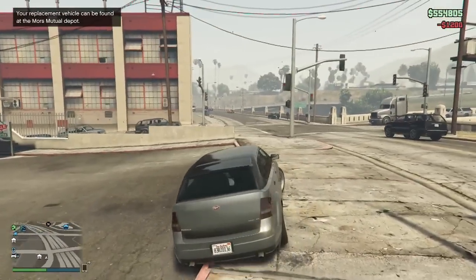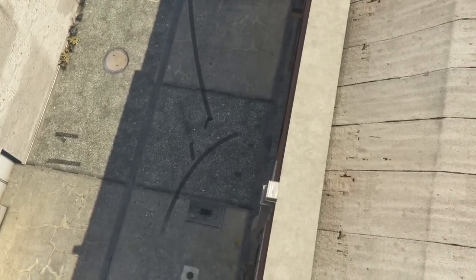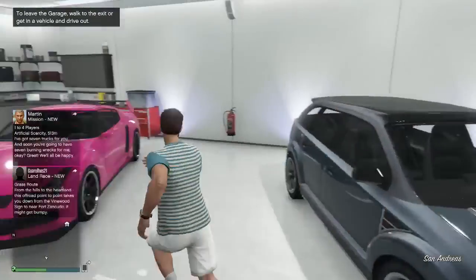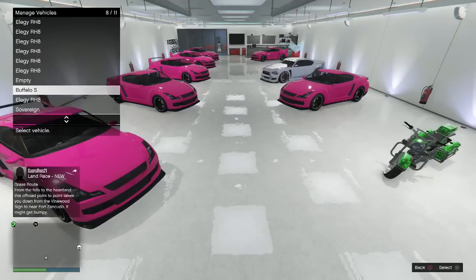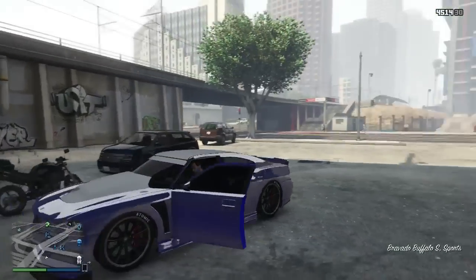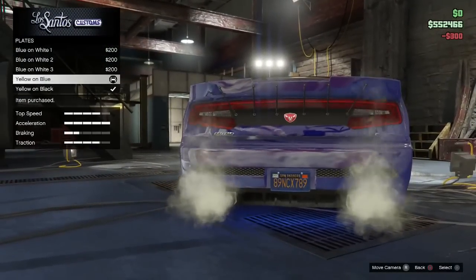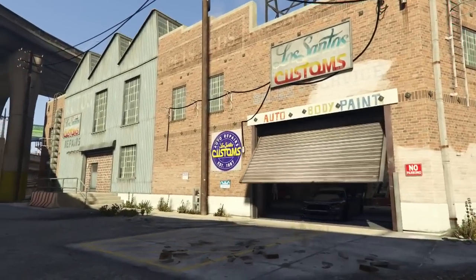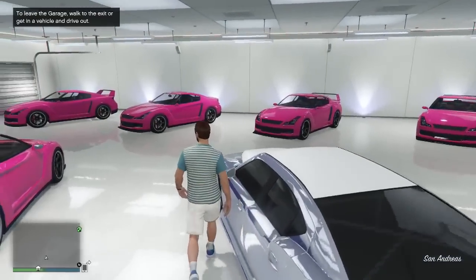Go ahead and take a vehicle off the street and drive it into the garage that has one empty slot. Once you've driven the street vehicle into the garage, get over to vehicle management and switch out the street vehicle with any random vehicle in your garage. Then go ahead and pick up your vehicle over at the Mors Mutual depot. From there, take the vehicle over to Los Santos Customs and change something on it, such as the plates or the lights. Then take the vehicle back into the garage that had the empty slot — now you have two versions of the exact same vehicle in your garage.